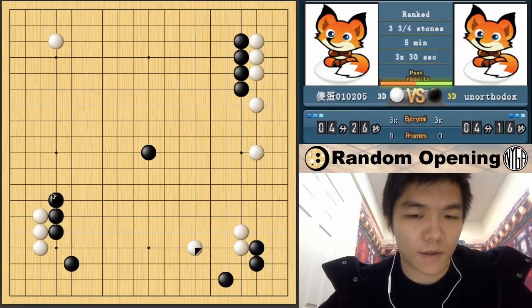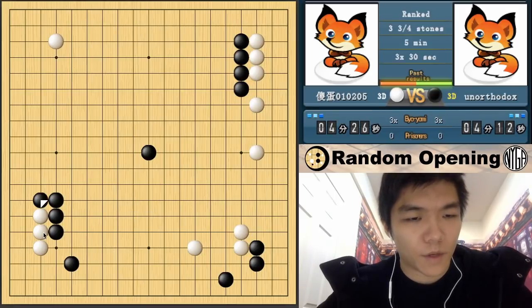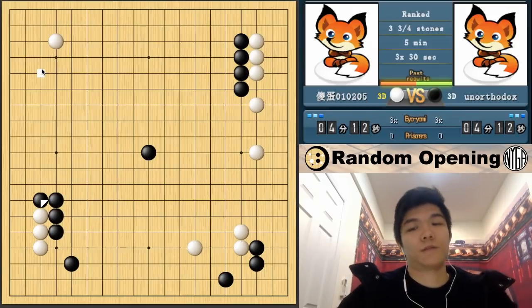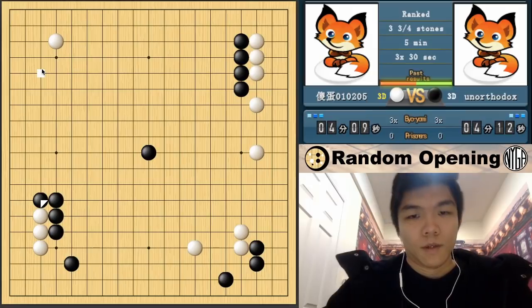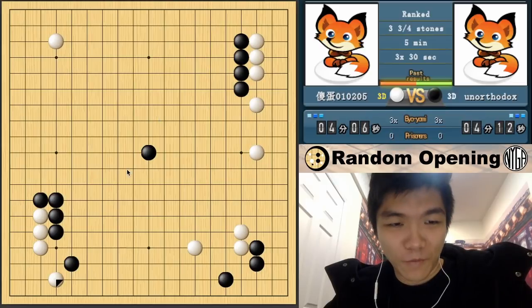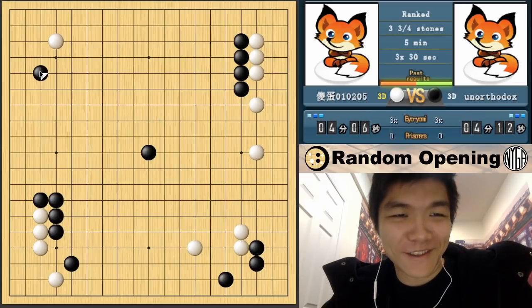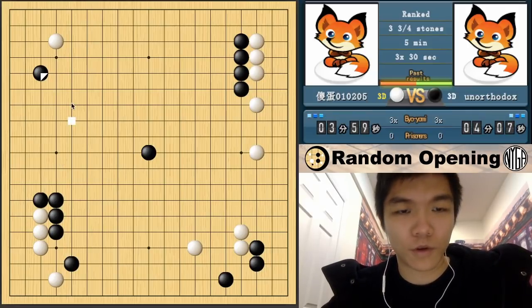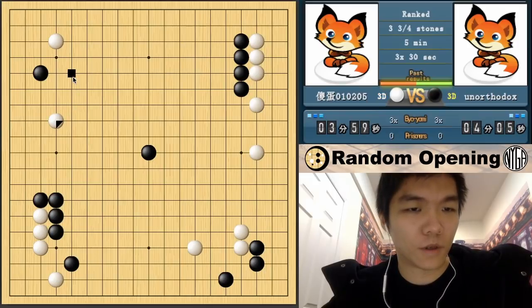I don't really want that setup, but I also don't really want him to block. I feel like turning this bigger though - it's center. Then I can approach. Would be nice. So the benefit of the Tengen Stone is that you can make a Moyo no matter where you look.